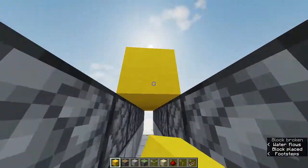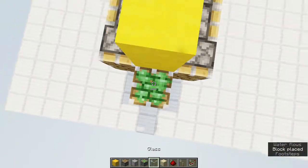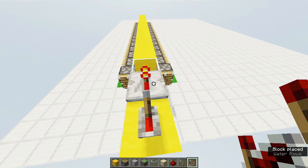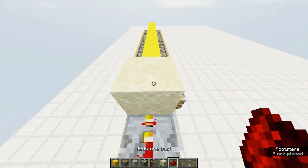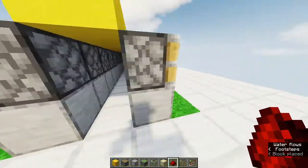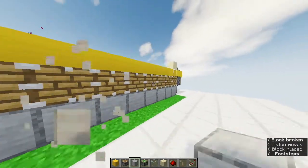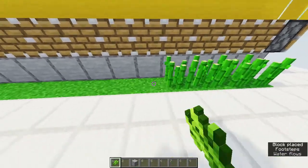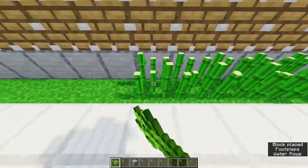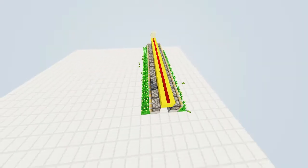Any solid block will work here instead of wool. Now these pistons can detect an update and react to it. Plant sugarcanes, and if you don't have enough, plant all you have and wait for them to grow. This is 1 module.